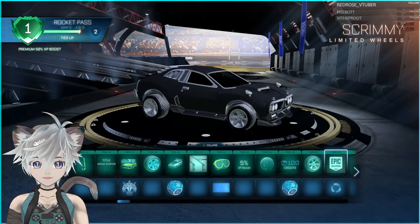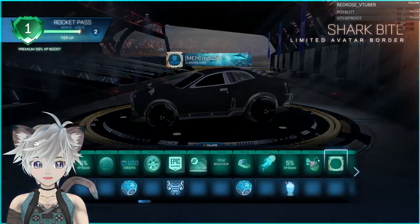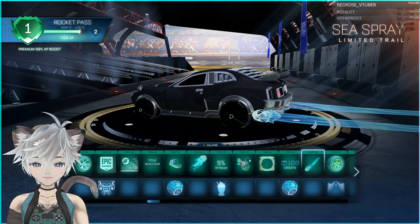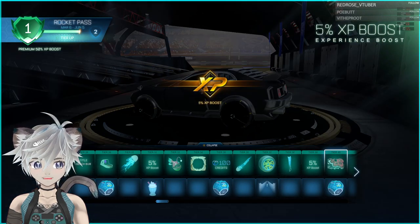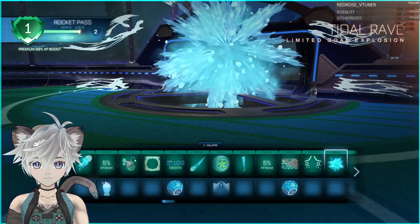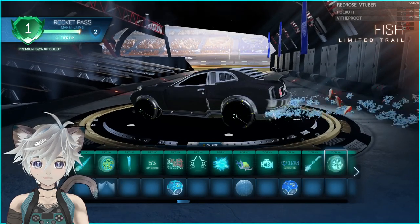You only need to get to level 20 to get it, which is good — that's a nice change. Nothing really special after that apparently. Kind of like this trail though. I don't really like the wheels this season, I think they're pretty bland. I'm close to the Paladin. Gold explosion is nice, I like that. That trail is cool as well.